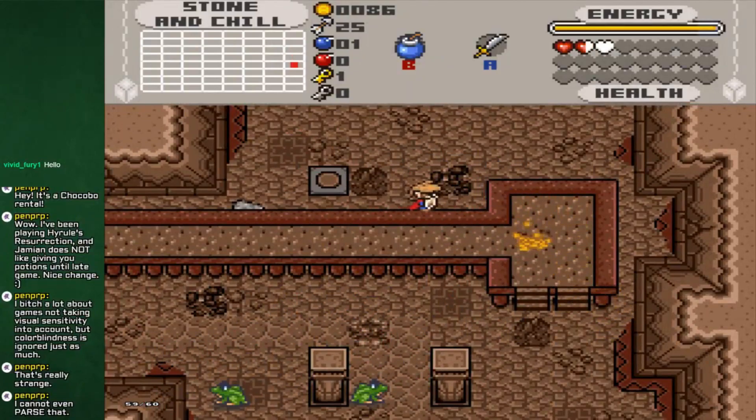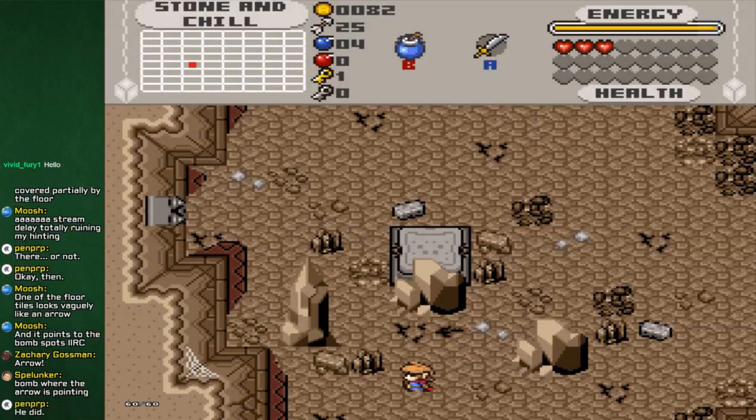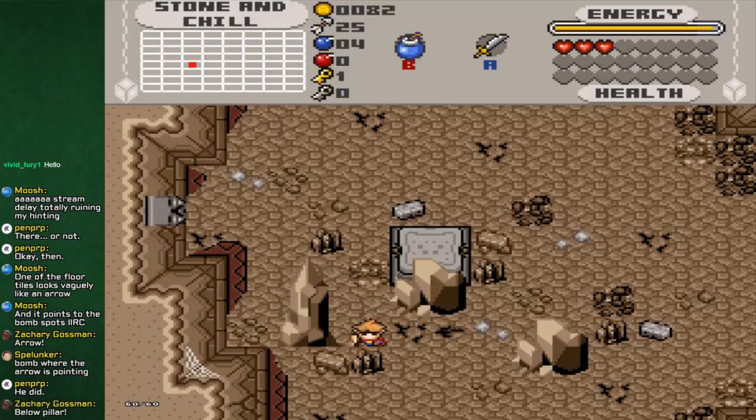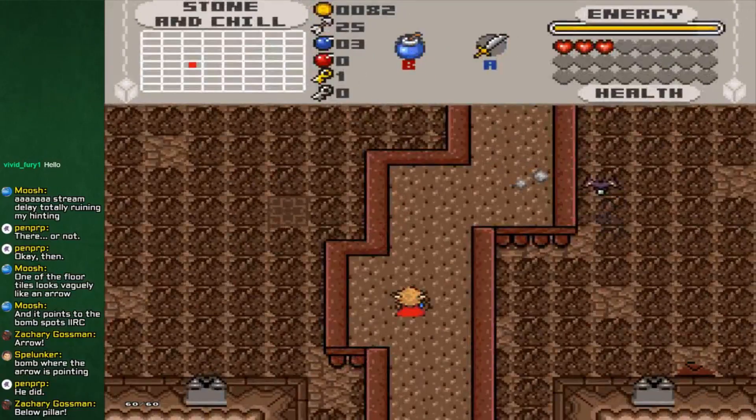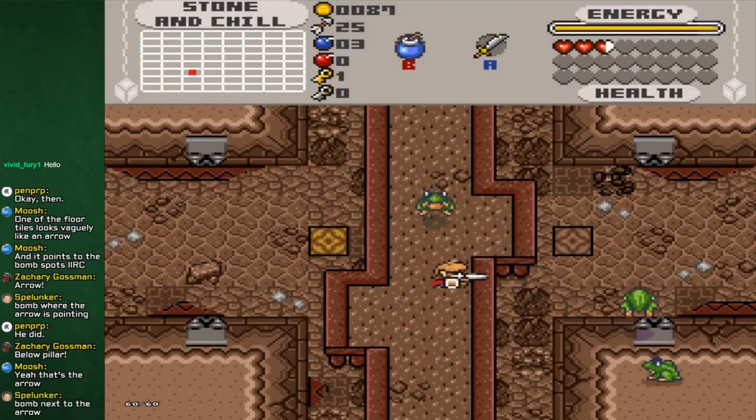I'd rather kill every monster first. I did a thing that will help me. Are you saying this one looks like an arrow? Because it kind of does, but where do I bomb then? Do I bomb that? Oh hey, Spelunker, there you are. Wow, I already bombed that spot, but I guess I didn't bomb it in the right spot. Thanks guys - I honestly would never have seen that. I did see the arrow and I probably would have seen that eventually, but I don't know.